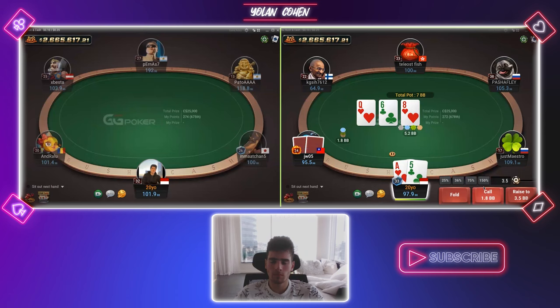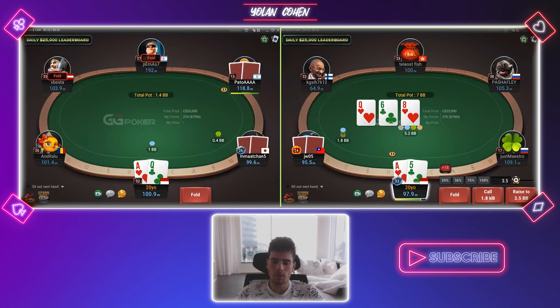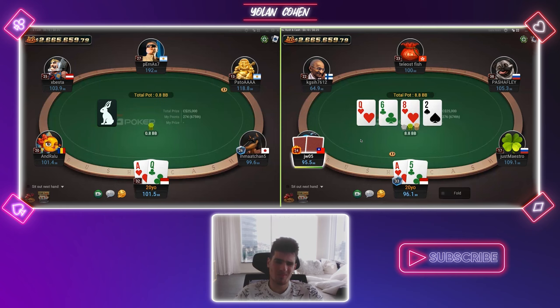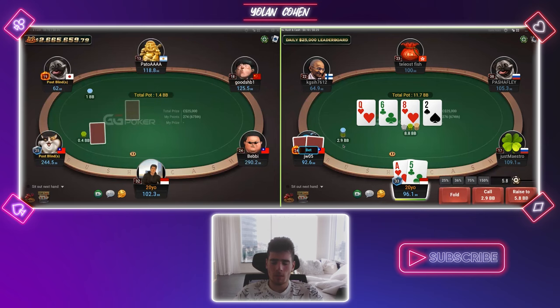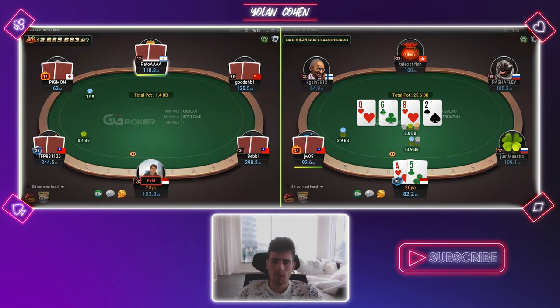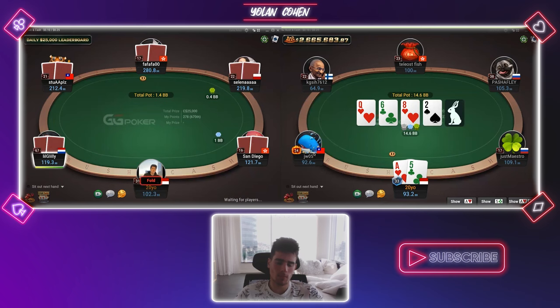A5 off here — we open and this guy donks, so we'll not fold here. We still have the backdoor hearts and a 1x-3 is not representing super strong here. I think you can just call and bluff later. Now on the turn when he uses this sizing, I think it's mainly a weak hand, so we are going to raise on the turn here. You will have two-pair sometimes in this sizing, but I expect this range to not be two-pair all the time, because two-pair can check-raise on the flop or also bet bigger.